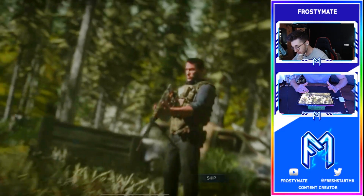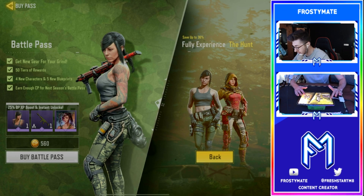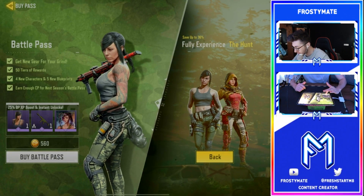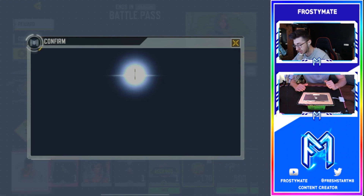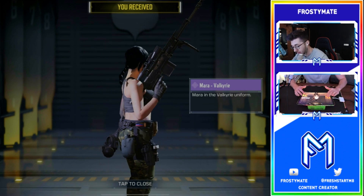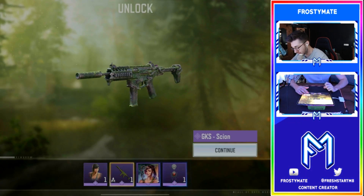I'm going to go ahead and grab the battle pass. I can either get the standard one or the one for 1280 CP - we're just going to get the standard one for 560. There we go, we've already unlocked some of the characters like Mara and Valkyrie - not bad!